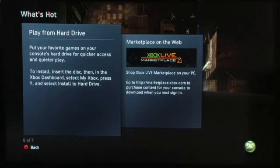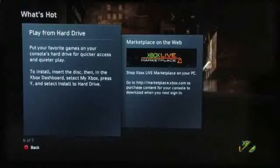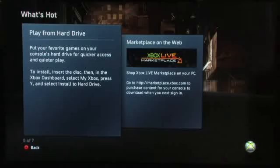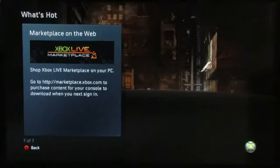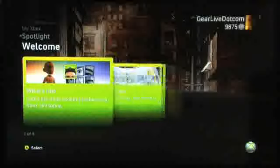Play from the hard drive is really great — if you have a game you like to play a lot, you can actually install it to your hard drive as opposed to having it play off the disc. So you don't get that disc spin-up noise or fan noise — it plays everything from the hard drive. You still have to have the physical disc in the drive to prevent piracy, but it just won't spin. And lastly, marketplace on the web — you can now actually purchase Xbox Live content, games, themes, and pictures on the web, and have them ready for download when you next sign into the Xbox.